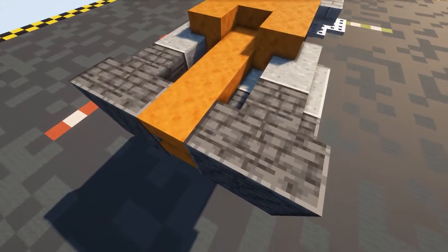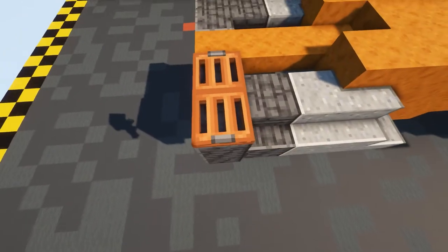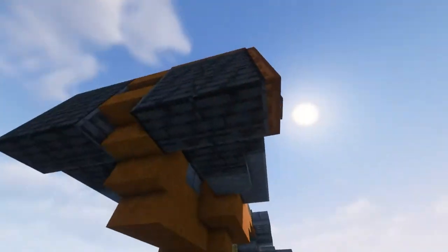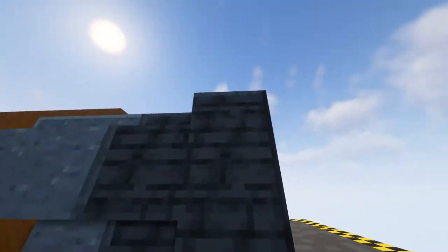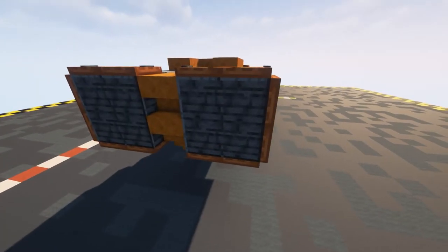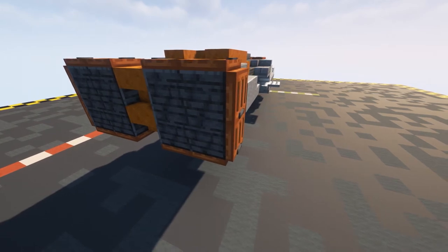Now that that's done, all you have to do is surround that with some acacia trapdoors - go ahead and just put those all the way around.